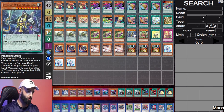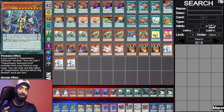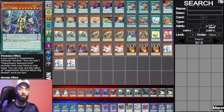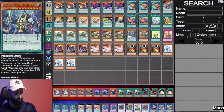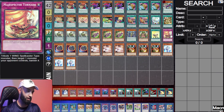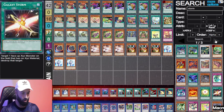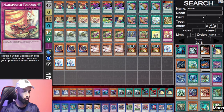Instead of putting cards like Called By or Crossout in the main, we opted to play Super Heavy Samurai because if your opponent tries to stop those cards, they're in trouble. Unlike every other Super Heavy Samurai deck, Big Benkei is not a brick — if you hard draw Big Benkei, it's just a low scale. I actually don't mind at all, because sometimes if your link two gets stopped you need scales anyway.